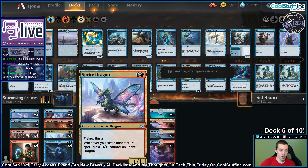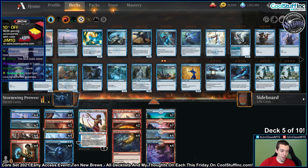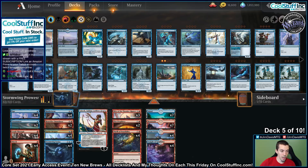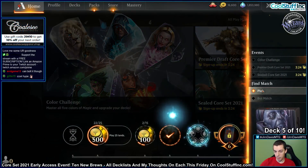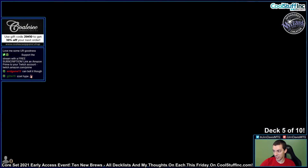This is just a pretty sweet Izzet Prowess deck. Sprite Dragon, Riddle Form is back — I love Riddle Form. Heartfire Emulator, it's a fine 2-drop. Basically every playable 1-mana spell: Opt, Crash Through, Shock, 2 Unsummons, some Thrill of Possibility, Just Velocity, Fire Prophecy, Blitz of the Thunder-Raptor. Just a pretty aggressive, prowess-y Izzet deck. Big thanks to Wizards of the Coast for providing us with these accounts and the ability to do this early access stream.